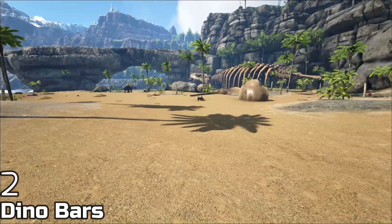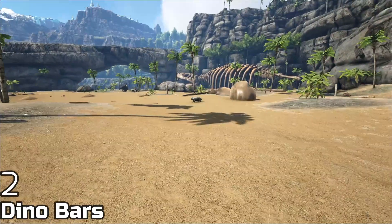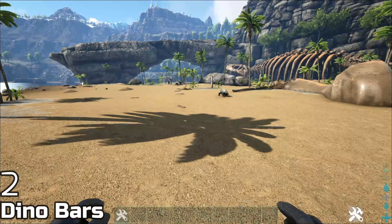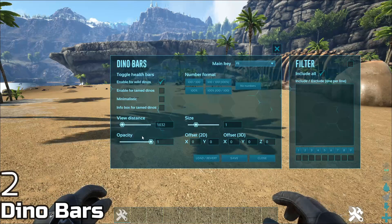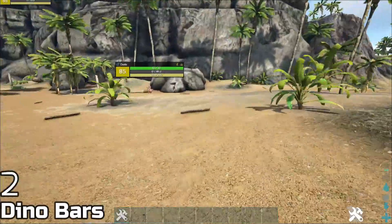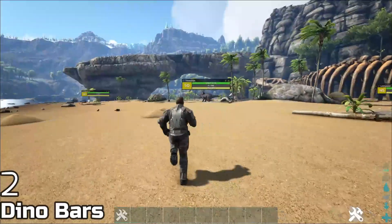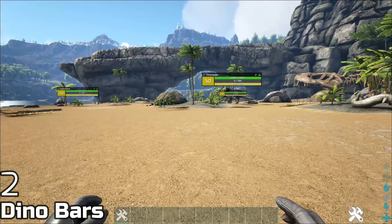Are you tired of not being able to see a dinosaur's level from far away? Like that dude right there — I want to see the light stroke's level but I can't because I'm too far away. And if you get close and it's a T-Rex, you're dead. With the Dino Bars mod installed, press F5, enable for wild dinos, turn the view distance up — now I can see the level of dinosaurs from much further away. Amazing mod, great for early game.